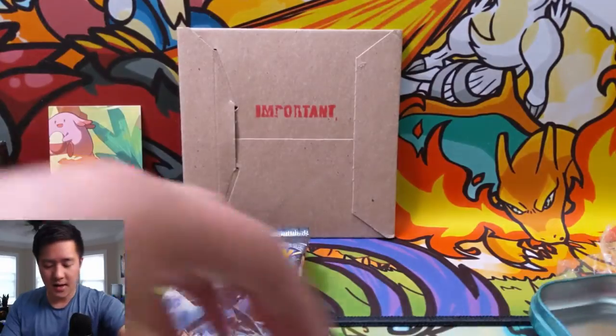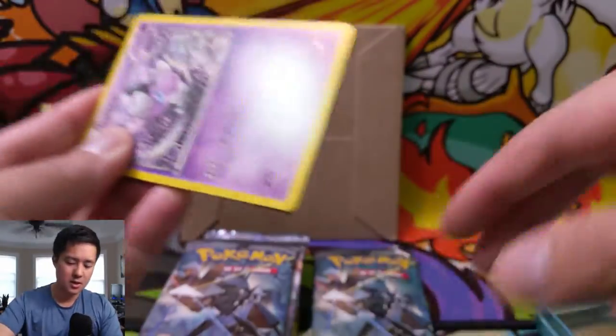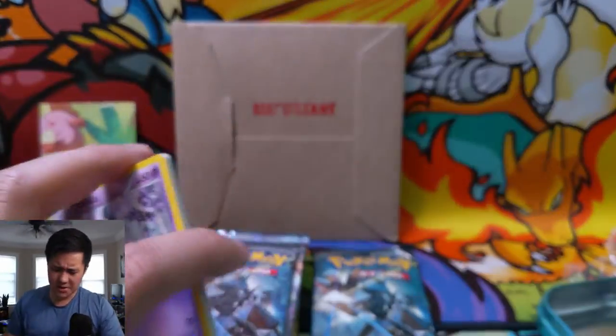We have a metallic coin. Let's start with that Fates Collide pack - get it over with. Lugia pack art - that would be cool to pull. Hey, Lugia! I think it's been a while since I've seen one, probably since Lost Thunder.